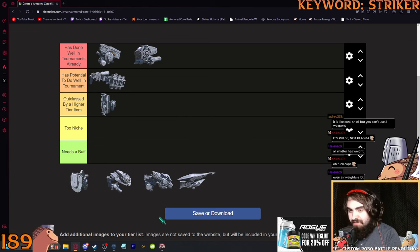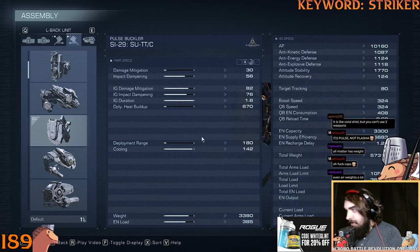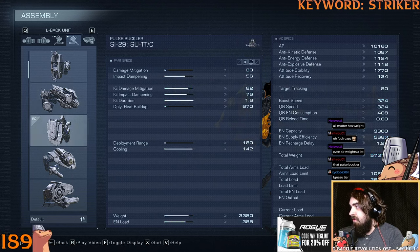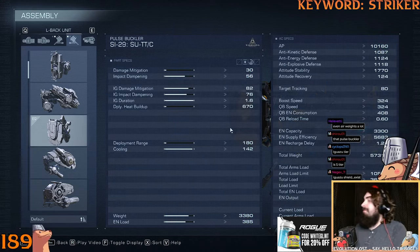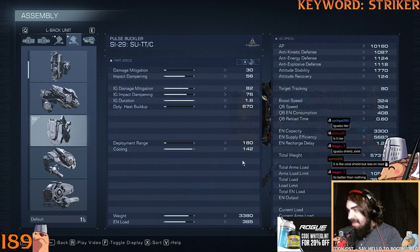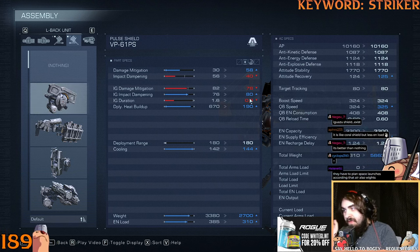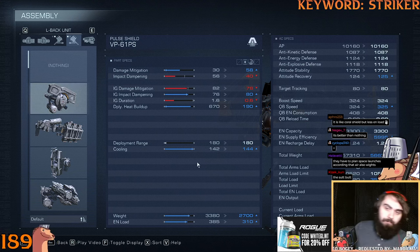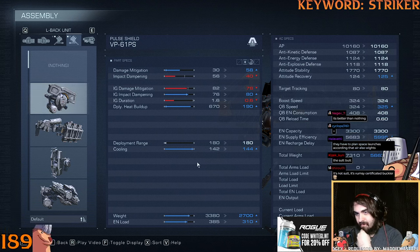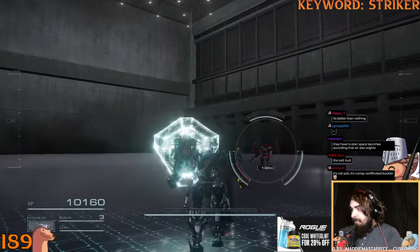The pulse buckler is interesting — I kind of like it. The SUTT buckler has a 1.6 second Instant Guard duration, which is a lot. If we compare it to PS, the damage is four points better and the impact dampening is four points worse, but you have more than double the Instant Guard duration, which is kind of nice. The caveat is that if you feathered PS all through six times, you'd have almost about the same amount of IG time — only about 0.2 seconds difference.